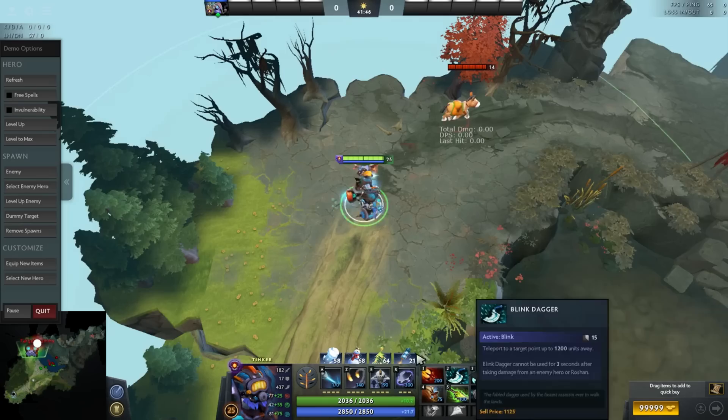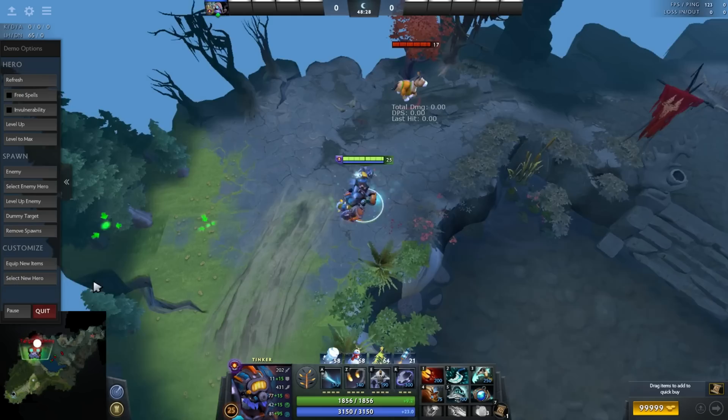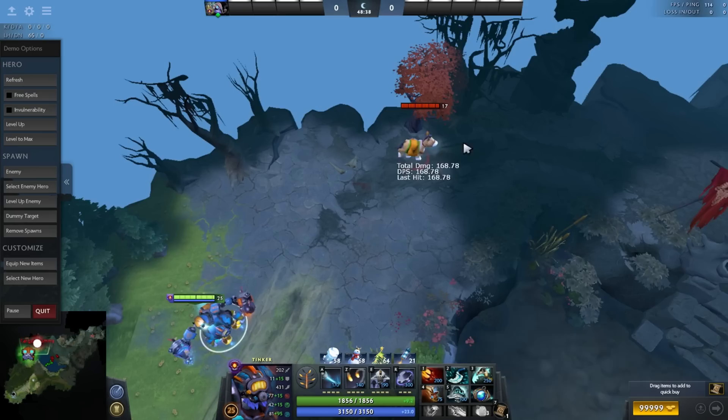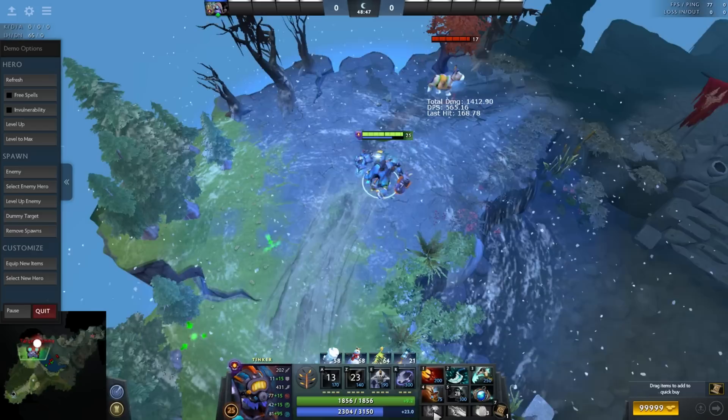Shiva's Guard. Very few people buy this item on Tinker, but it can actually be very useful because it provides AOE magic damage, flying vision, is good for chasing enemies, and slows. There is a combo with Shiva's called double Shiva's. Basically you use Shiva's twice in quick succession.